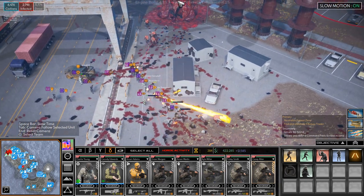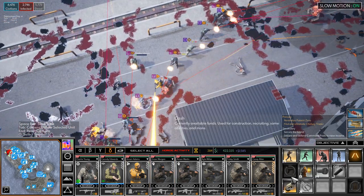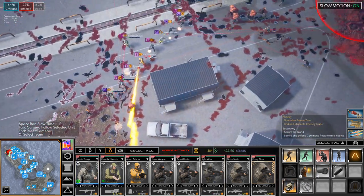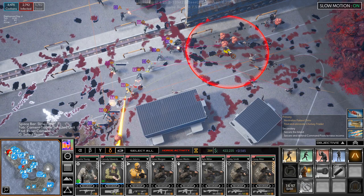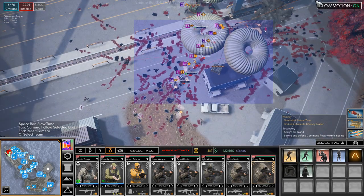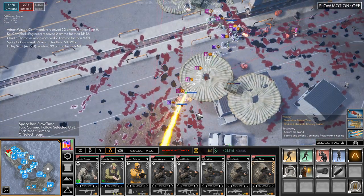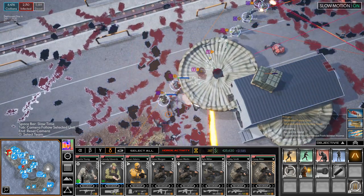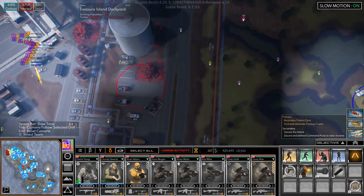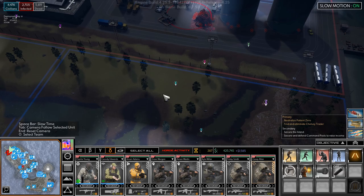Let's throw some more grenades — here, grenade, here. Get some ammo, guys. How is that looking? It's getting there. We have taken this, so let's pull you guys over this way.